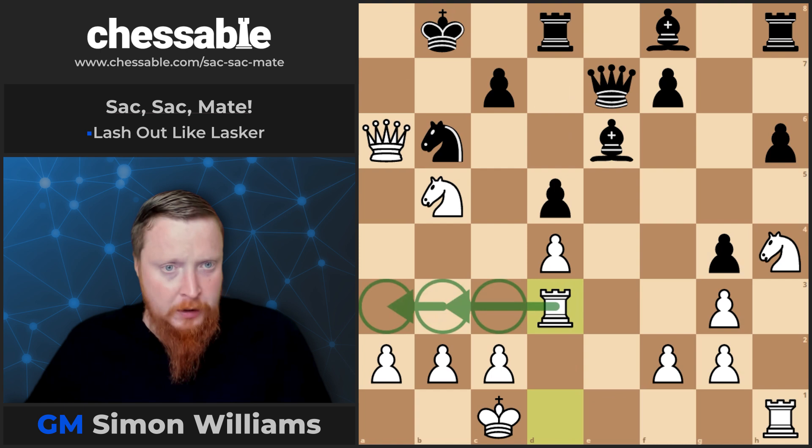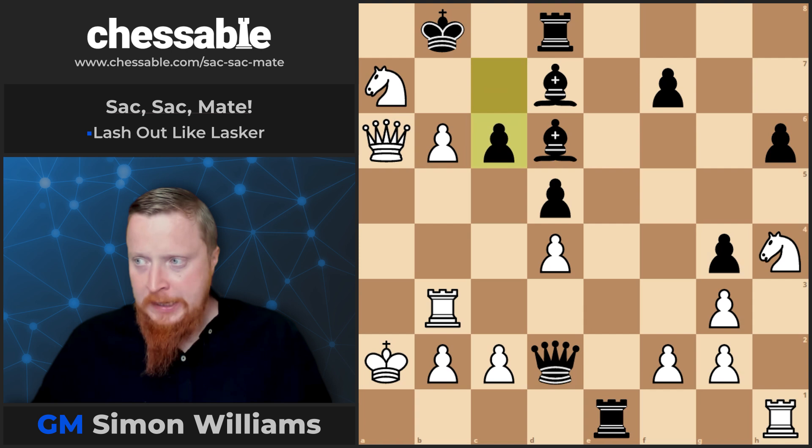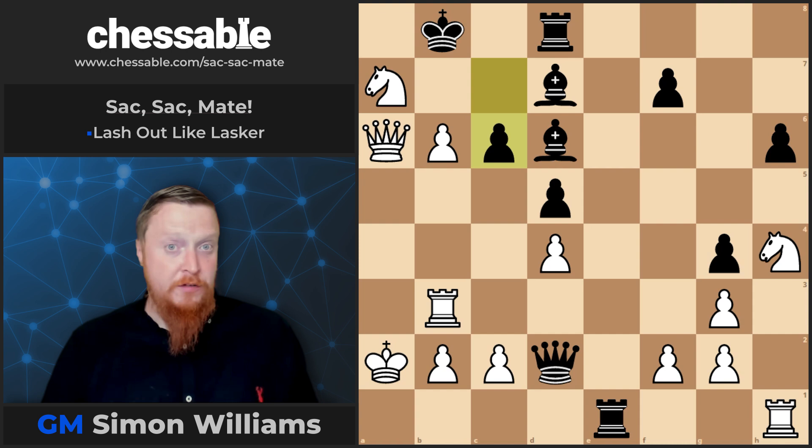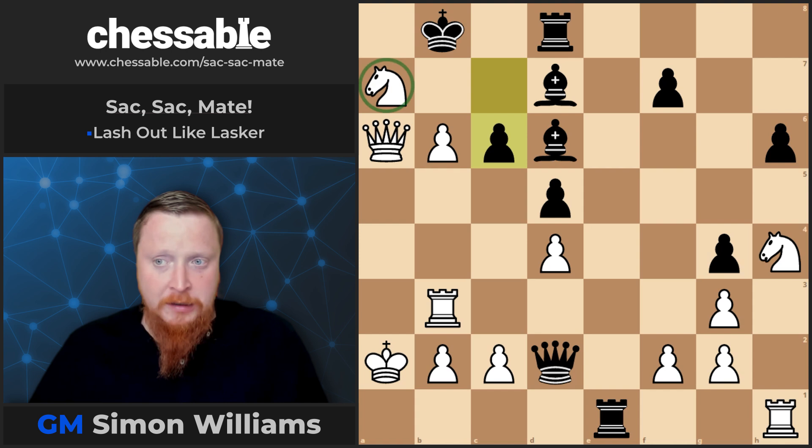The last Lasker example is actually from a little bit further on in that game where c6 was played. What is the winning idea that Lasker now demonstrated? In this case, it's actually getting rid of one of your own pieces which is traffic-jamming the position and getting in the way of your attack. That piece is the knight, so we simply hop it out of the way.